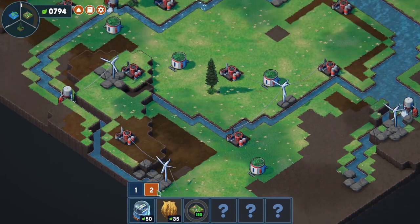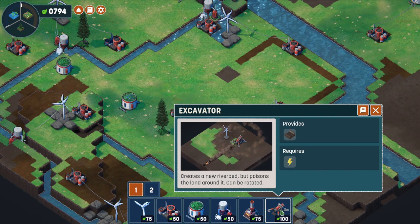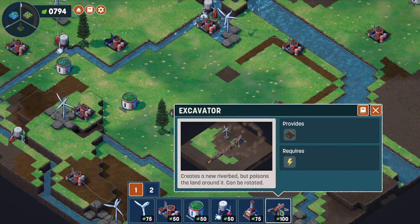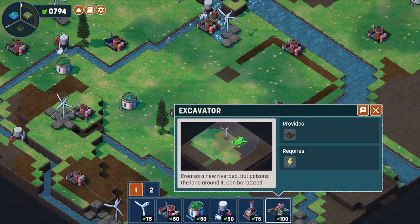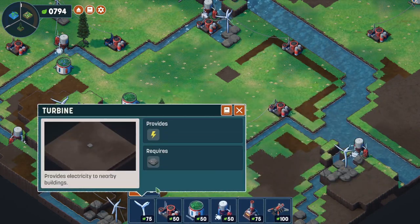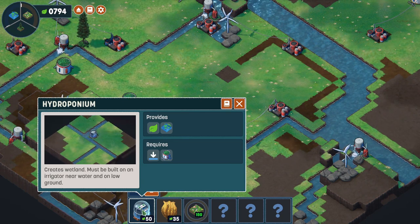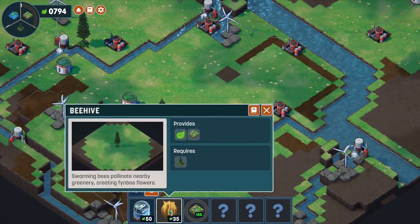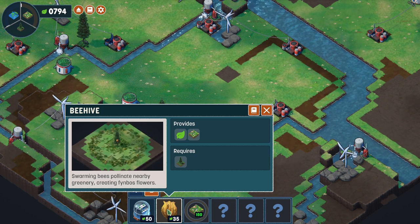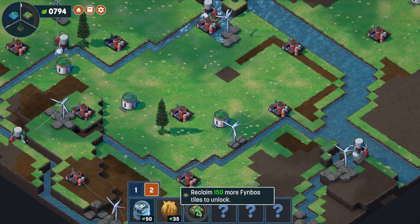We can go back to phase one things and unlock new options. We have an excavator that creates a new riverbed but poisons the land around it. It's like a great big tunneling cannon type thing. We've also got a hydroponium that creates wetland - must be built on an irrigator near water and on low ground. And then we've got a beehive - swarming bees pollinate nearby greenery, creating finbos flowers. We need to reclaim 150 more finbos tiles to unlock the next thing.